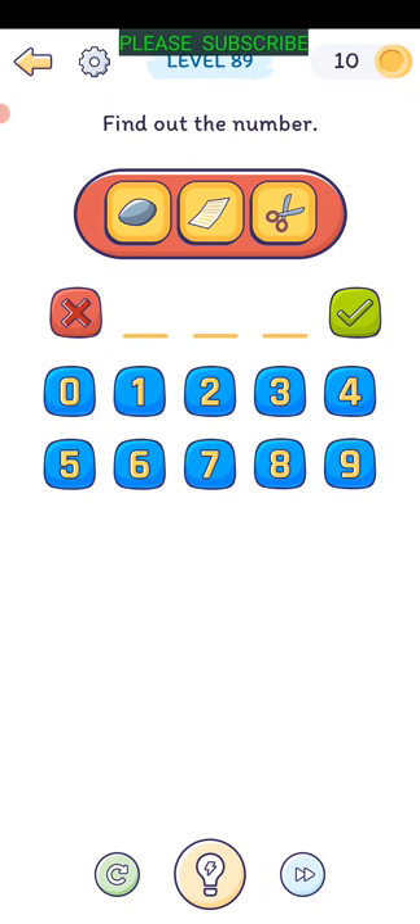Level eighty-eight: rock paper scissors. Rock is 0, paper is 5, scissors is 2.